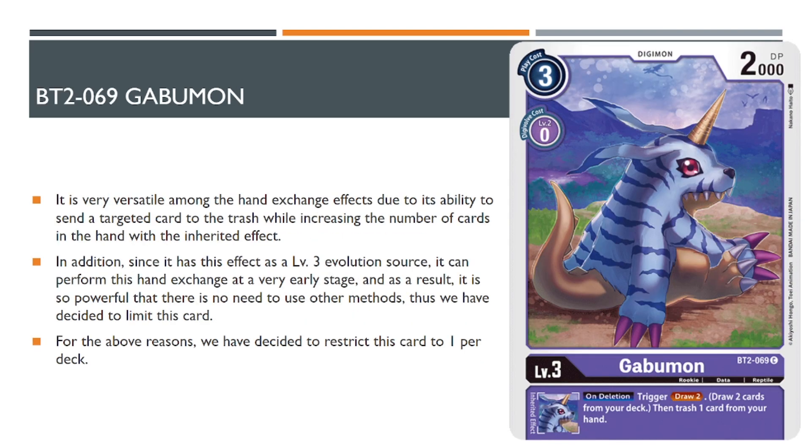The next card that did get limited to one is going to be another Gabumon — the BT2 version of Gabumon. So it is a hit to the Garurumon X Antibody deck for utilizing a purple base, but this card also can be abused in a wide variety of other decks just because its inheritable ability is helping you draw and discard.